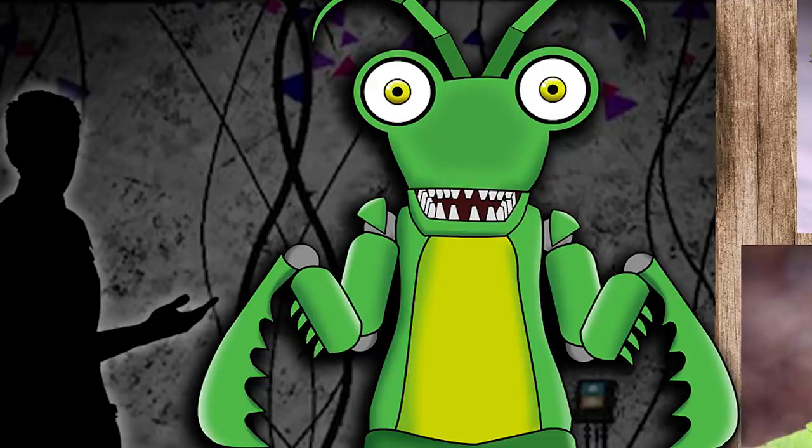The engineers didn't give Melvin any large mandibles. They instead decided to go with the open-closed jaw system with some pointy teeth. A Praying Mantis having teeth didn't really make a whole lot of sense, but then again, what Freddy Fazbear character does make any sense?